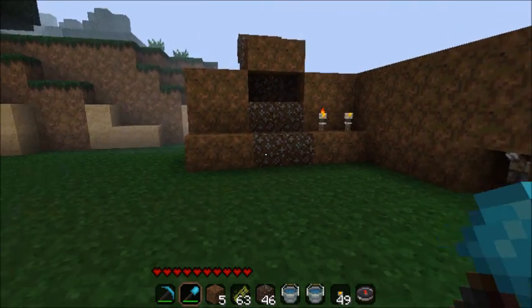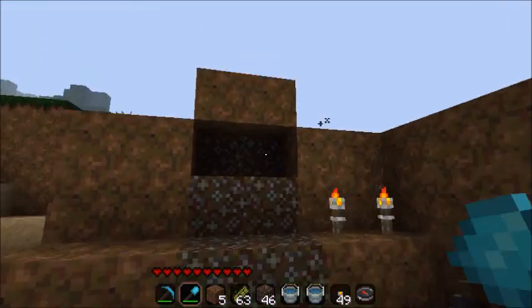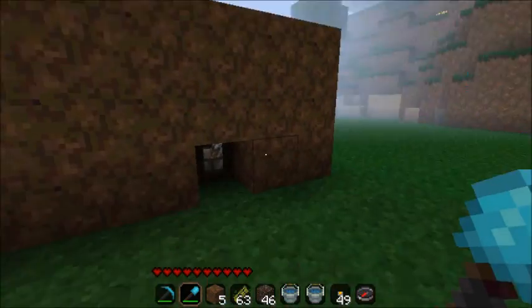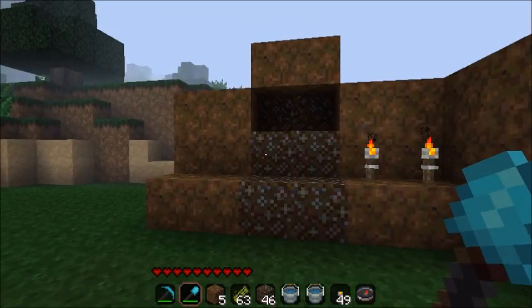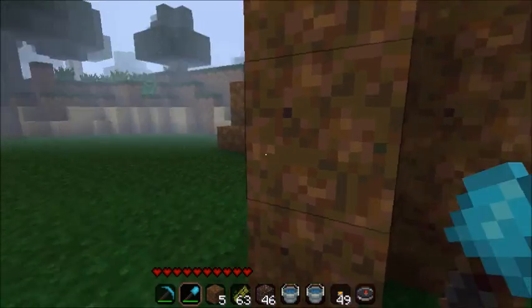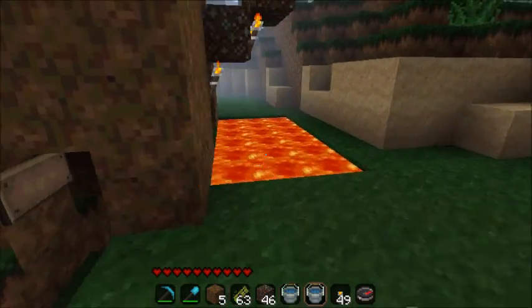Hey guys, it's Games and Tuts here. This is just a big room and we are in an adventure map scenario. We have to get this bridge down — or get that wall down — so that we can get over. It ends up being a bridge that we pass over lava.